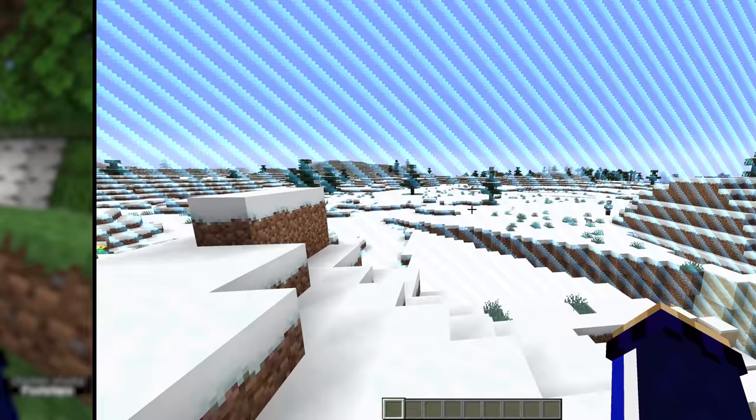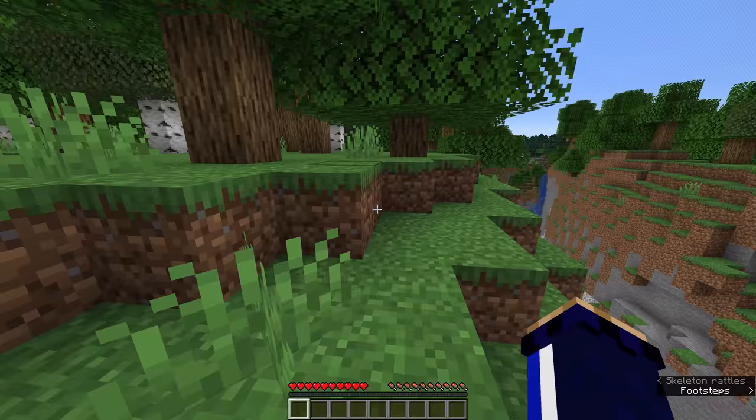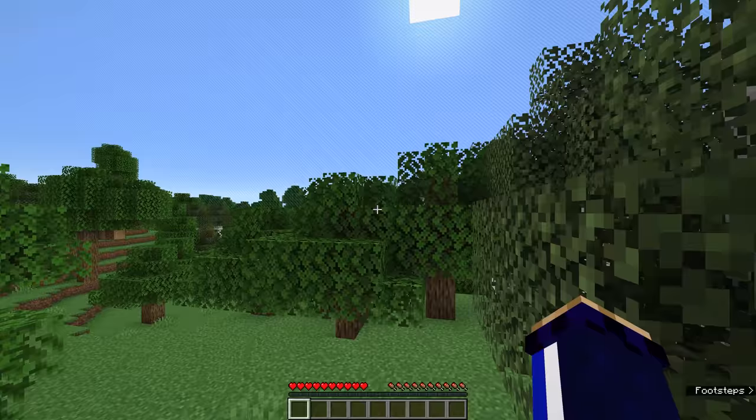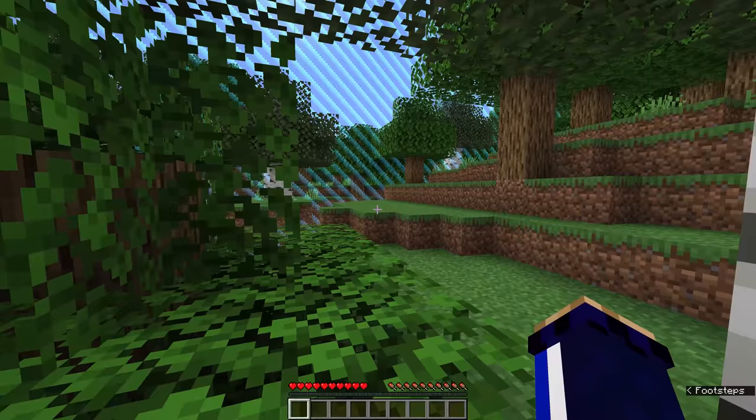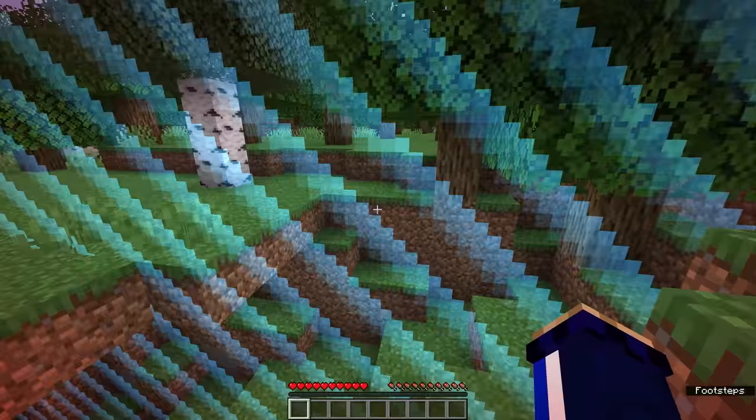How long would it take you to reach the borders of the world traveling on foot? The average speed a player moves while sprinting and jumping is around 7.127 blocks per second. From spawn to the world border is 30 million blocks, so if you could keep that speed the entire way with no obstacles and no need to stop and eat, it'd still take you 4,209,334 seconds, or 48 days and 17 hours of non-stop travel.